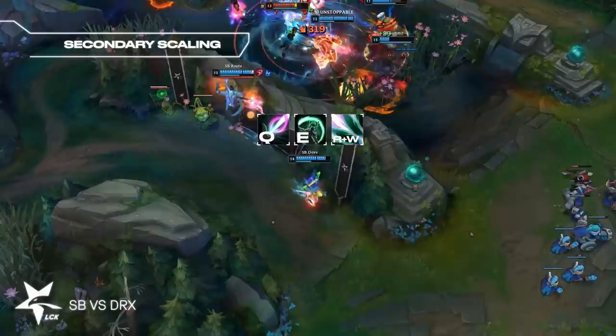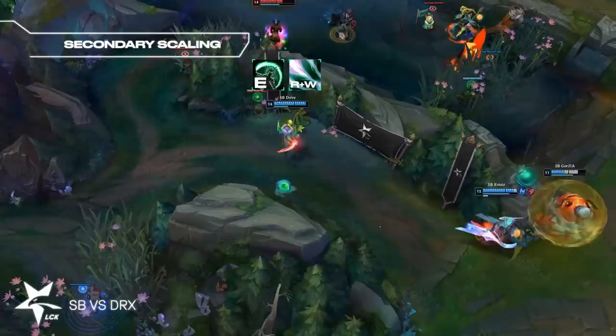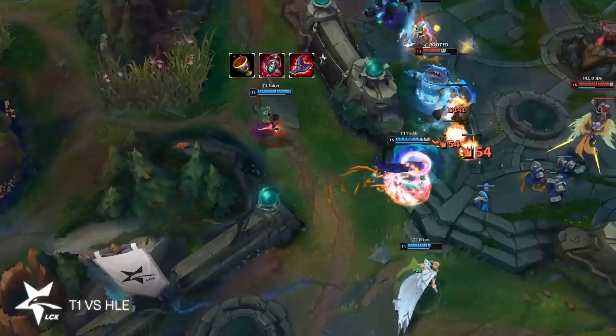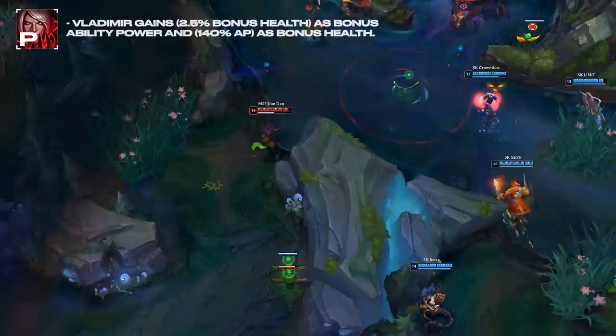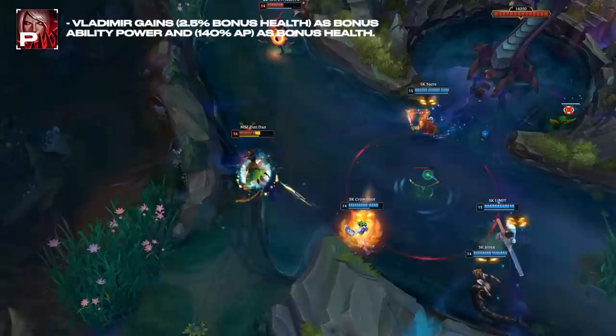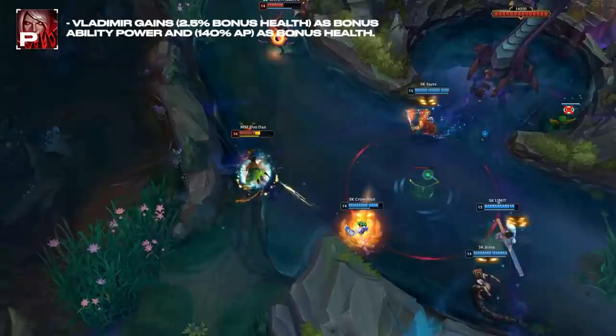Lastly, it's worth talking about secondary scalings. Let's look at Karma. Karma is a champion that offers both poke and utility. This utility, in the form of a shield and self-healing, are considered secondary scaling effects as they also gain the benefits of high AP values. In the case of Karma, even if the enemy is stacking magic resistance, sometimes it is more valuable to keep stacking AP because having stronger shields can be more valuable than doing more damage. Vladimir is another great example of a champion with strong secondary scaling. Passively, Vladimir gains HP relative to the amount of AP that he has, so sometimes prioritizing stacking AP can be more valuable as you get more overall value from it.